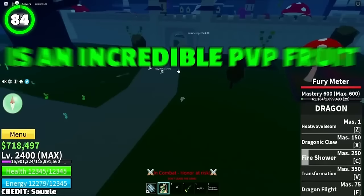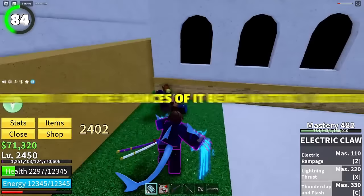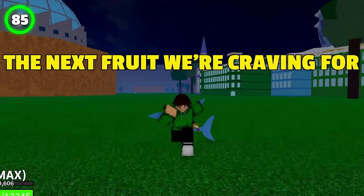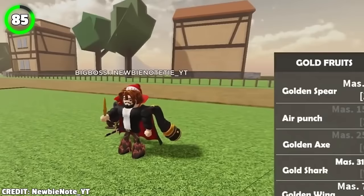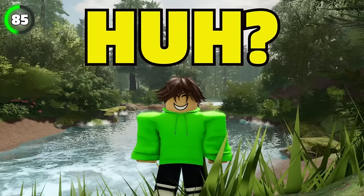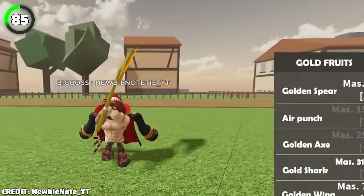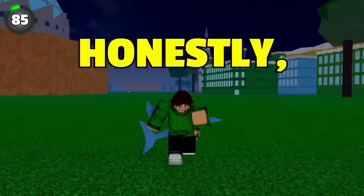Dragon Fruit is an incredible PvP fruit due to its powerful AoE and instinct-break moves, but its chances of being in stock are only 1%, while its chances of spawning on the ground are only 0.7%. The next fan-concept fruit is Gold Fruit. Its first move is Golden Spear, similar to Stone Spikes. The second is Air Punch, which lifts your enemy and stabs them with Golden Spikes from the ground. The third is Golden Axe, basically Colossal Spikes with an axe — considered a bit boring overall.